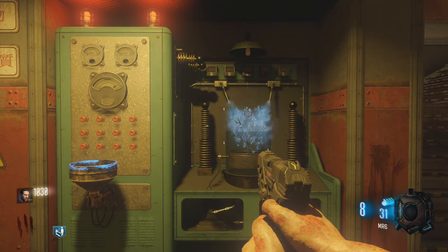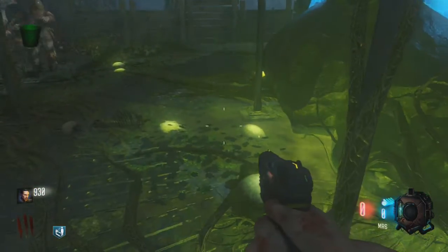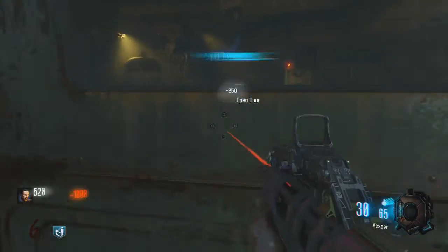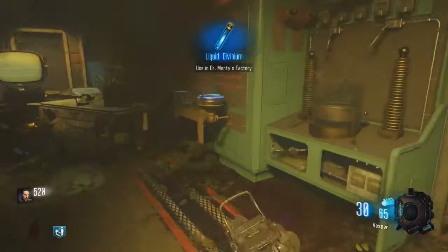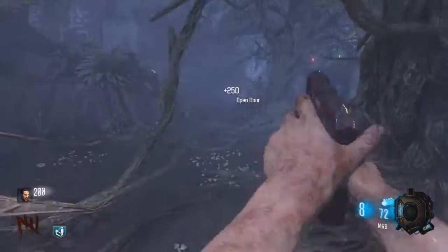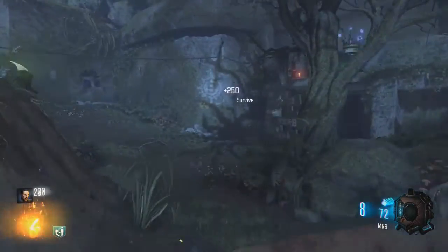Head up to the building that has the generator in it and fill it up. There are two of these to do. Once you've filled up the first one, go across to the other side to the other laboratory. You can use the same water spot if you want, but there's one on each side. Once you have both of them turned on, it should be done by around round five or six — it does take a lot of points so save them up and do it when you can.